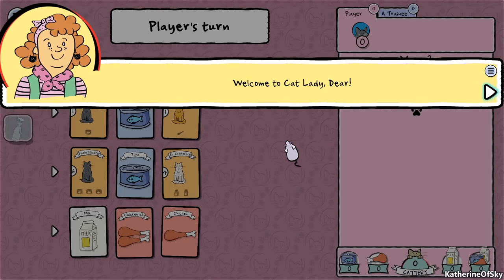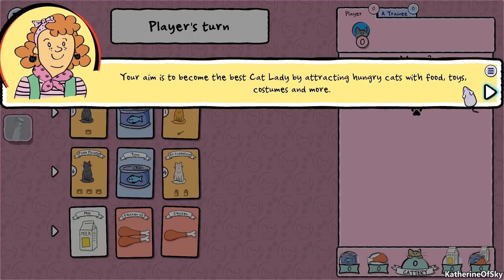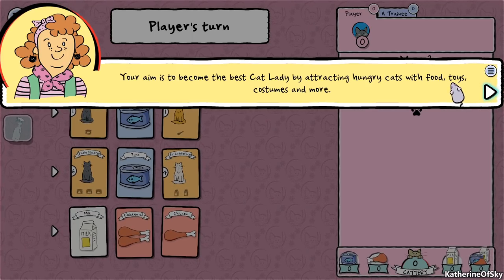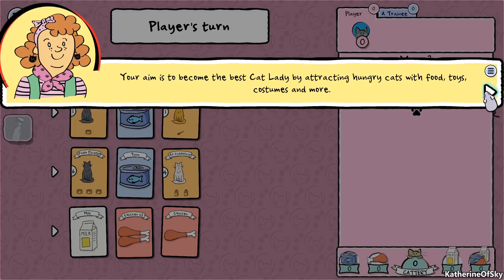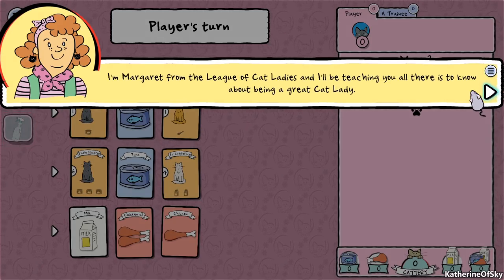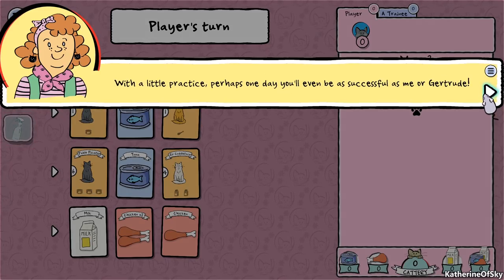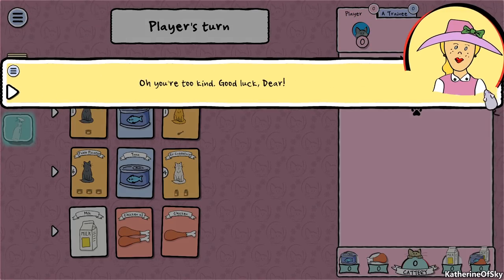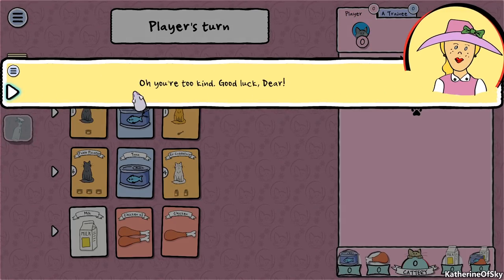Welcome to Cat Lady. Your aim is to become the best Cat Lady by attracting hungry cats with food, toys, costumes and more. I'm Margaret from the League of Cat Ladies and I'll be teaching you all there is to know about being a great Cat Lady. With a little practice perhaps one day you'll even be as successful as me or Gertrude.